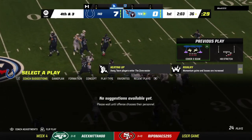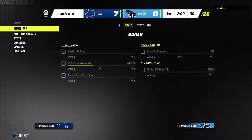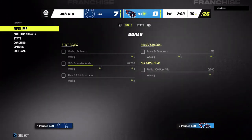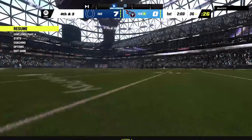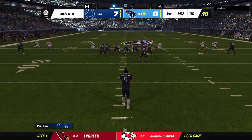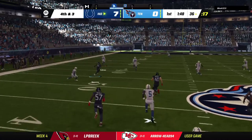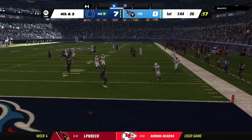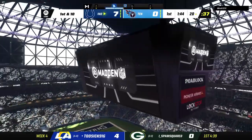Fourth and short — this would be a really risky call here in the first quarter. What a tone-setter that would be to go for it and get it. Wishnowski on to punt as he sends this one away. He didn't quite have the backspin on that one — it hits at the four and continues into the end zone. It's a touchback.